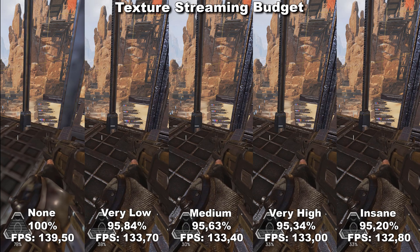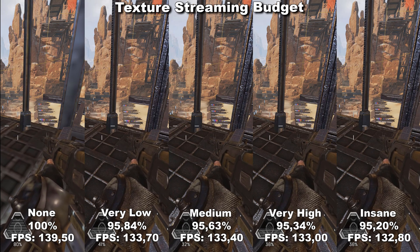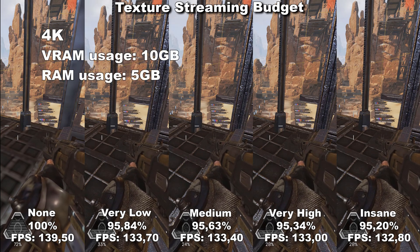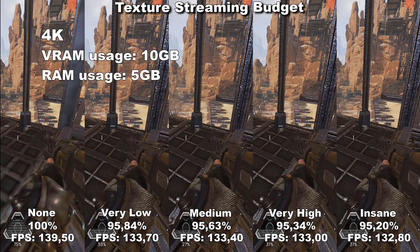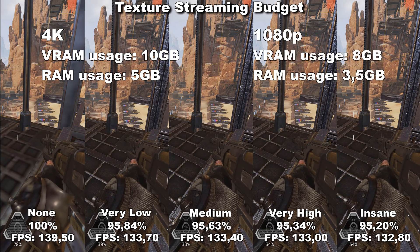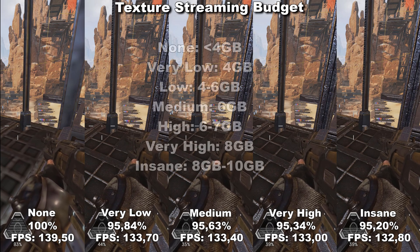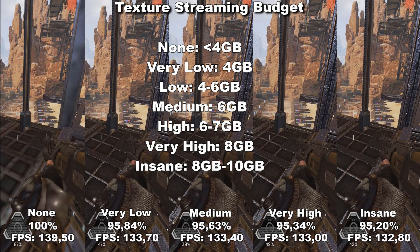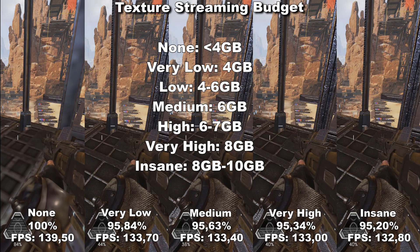That can make it a bit difficult to give a clear recommendation. I also performed two tests, one in 4K and one in 1080p. In 4K with everything set to the max, I was using roughly just shy of 10 gigabytes of VRAM and just shy of 5 gigabytes of RAM. While with the same settings in 1080p, I was using just shy of 8 gigabytes of VRAM and 3.5 gigabytes of RAM. My recommendation: if you're going to play on insane, you need at least 8 gigabytes of VRAM for 1440p and below. If you want to do this in 4K, you need at least 10 gigabytes of VRAM.